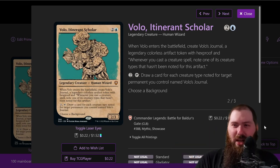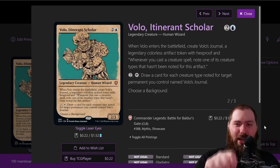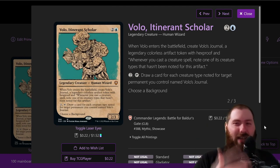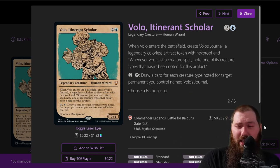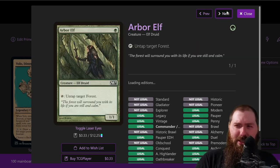Volo the Itinerant Scholar: when he enters the battlefield, create Volo's Journal, a legendary colorless artifact token with hexproof. Whenever you cast a creature spell, you note one of its creature types that hasn't been noted for this artifact. For example, Volo is a human wizard — you can pick either. If you recast him and the journal's still out, you pick the other type. Then for two colorless and tapping Volo himself, draw a card for each creature type noted for target permanent named Volo's Journal.